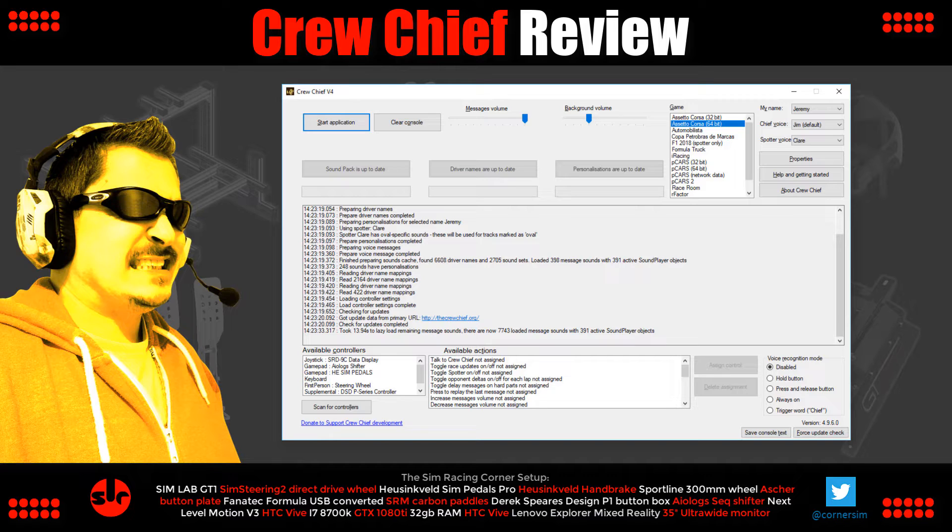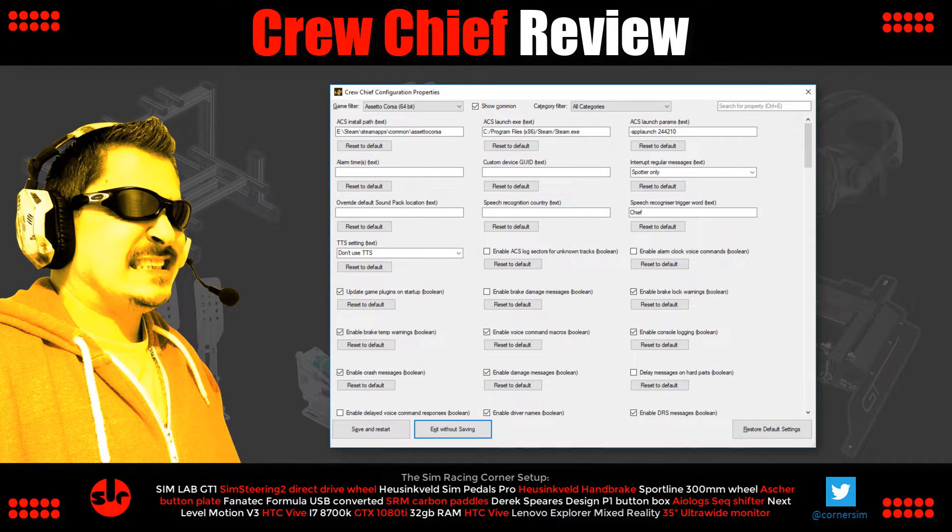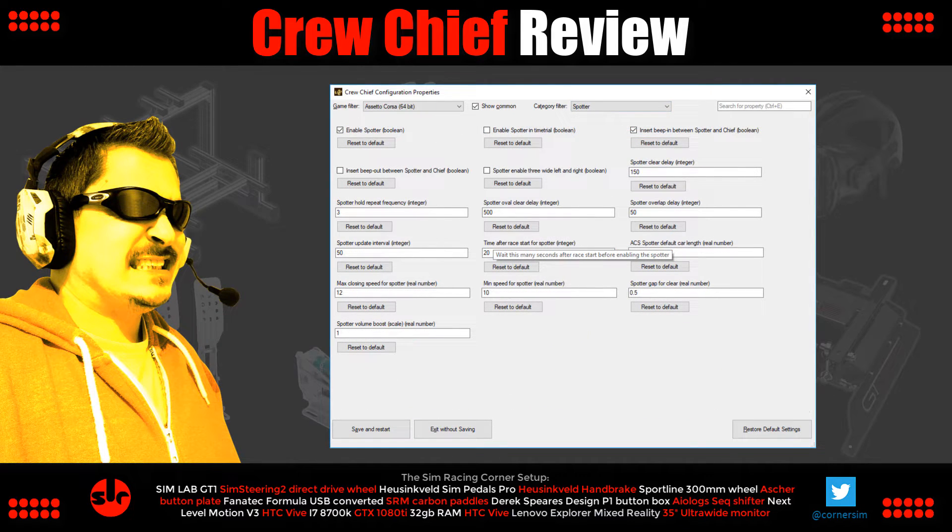What was also incredible was that Crew Chief states the actual driver names when reporting gap times to drivers in front and behind — I was blown away by that attention to detail. Each supported sim title can also be finely tuned under the properties panel in Crew Chief, where you can see what information is available, selectively disable certain items, and adjust timings. Personally I don't think you need to change anything — the default settings feel perfectly configured.